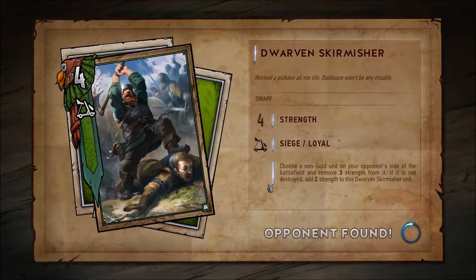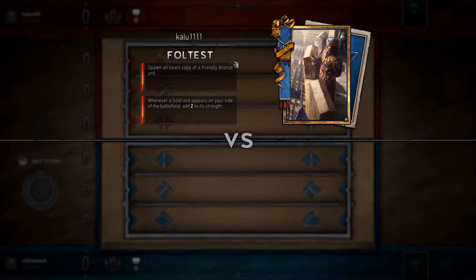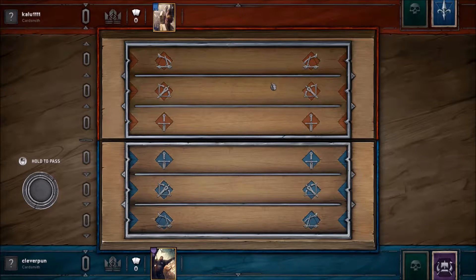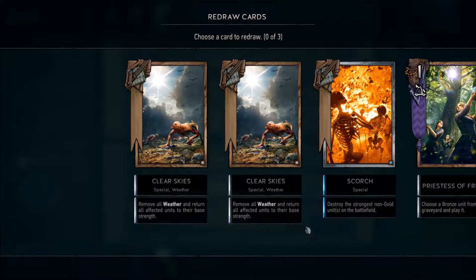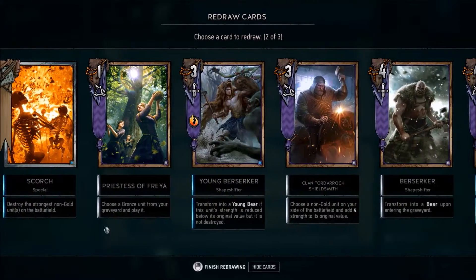The gameplay is very different from most card games. A lot of card games focus on combat and damage, but here the goal is simply to have a stronger board than your opponent. Any damage or afflictions on your opponent's board are purely optional.